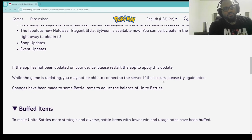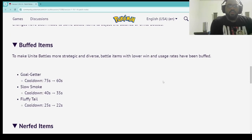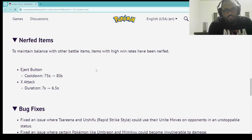We have shop updates, event updates. We got buffed items. To make Unite battles more strategic and diverse, battle items with lower win and usage rates have been buffed. Goalgetter cooldown dropped from 75 seconds to 60. Slow Smoke cooldown dropped from 40 seconds to 35 seconds. And Fluffy Tail cooldown dropped from 25 seconds to 22 seconds. I don't really use any of those items. Maybe Slow Smoke is huge, but I honestly don't use any of those three items.